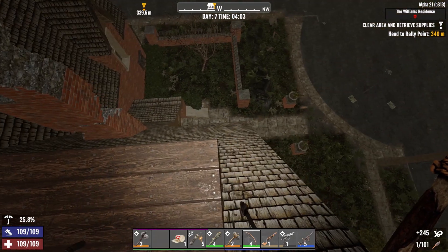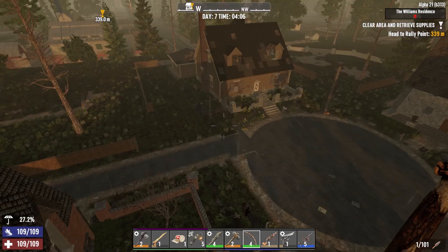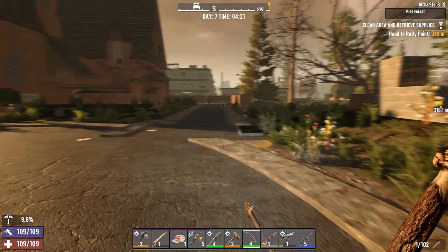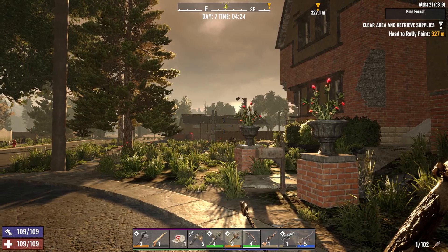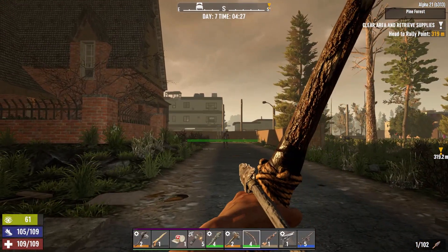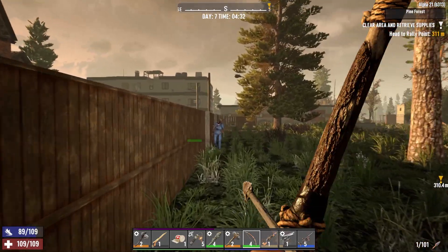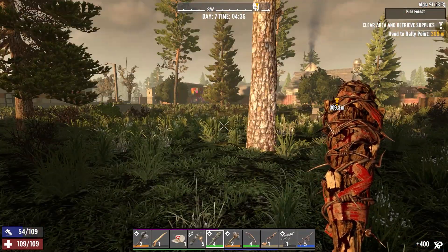I got it. Nothing's going for it so far. Alright, for the horde tonight I'm going to fight it at this bathroom building that's part of the basketball court POI. It's a pretty stout building. I'm nowhere near having enough resources to start building a horde base. Before I start working on that, I'm going to take out some of these zombies. I think a few may have wandered off.